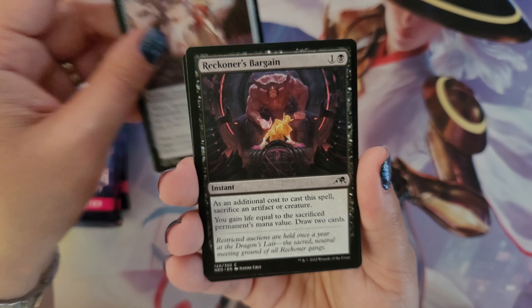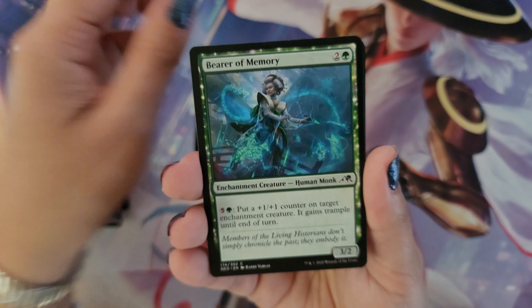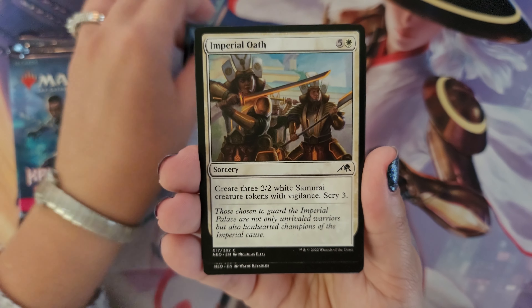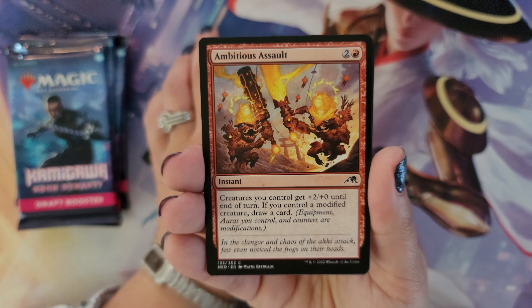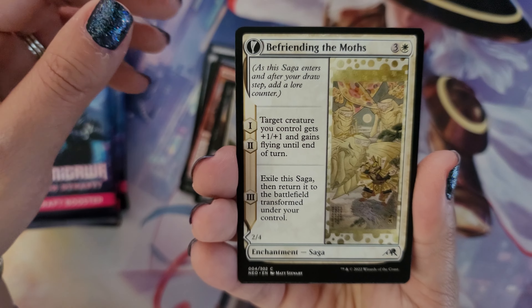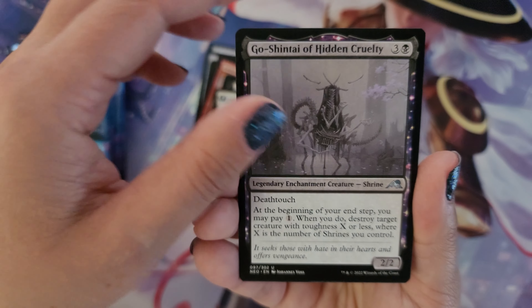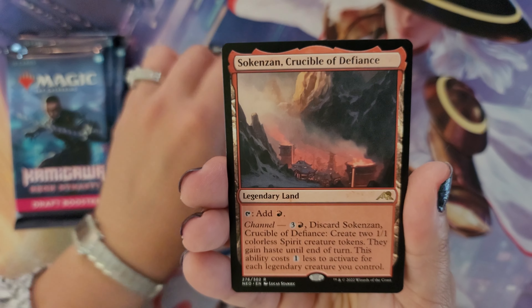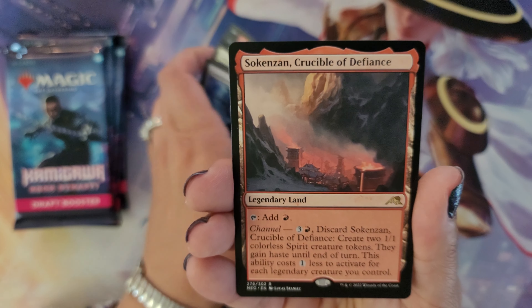Pack one: Shrine Steward, Reckoner's Bargain, Bearer of Memory, Moon Snare Prototype, Imperial Oaths, Ambitious Assaults, Kami of Restless Shadows, Imperial Subduer, Refrending the Malls, Shintai of Hidden Cruelty, Rabbit Battery, and Containment Constructs. The rare for this pack is going to be a land.